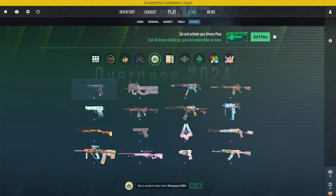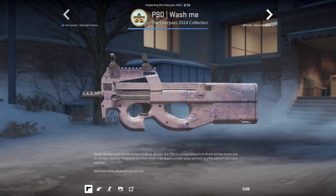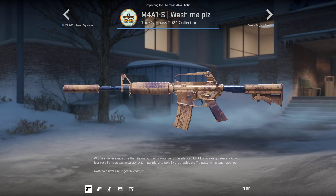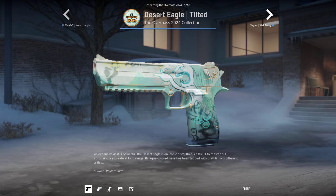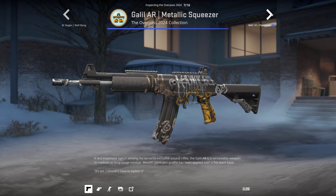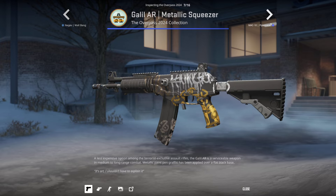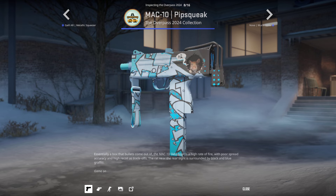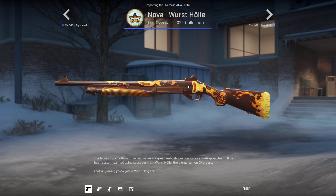Let's go on to our first collection - the Overpass Collection, which is very very sick. We have the Midnight Paint Over for the Five-SeveN - kind of cool, a little bit mid. The Wash Me on the P90 - bit mid. The Neon Squeezer - mid. The Wash Me Please on the M4A1-S - quite nice. The Desert Eagle Tilted, the Negev Wall Bang - kind of mid - the Galil Metallic Squeezer. The Mac-10 Pipsqueak - I love this Mac-10, very very cool. We have the Nova Worst Hula - there's a little hot dog on it.